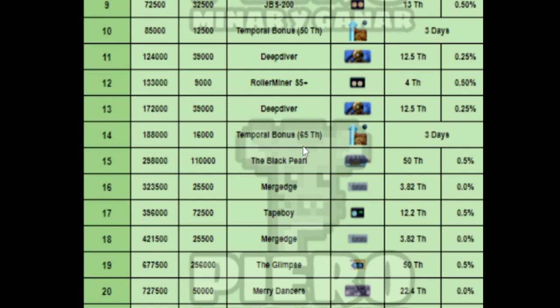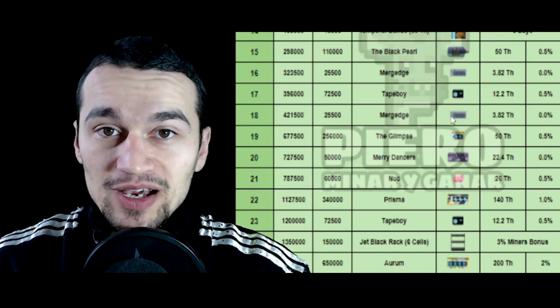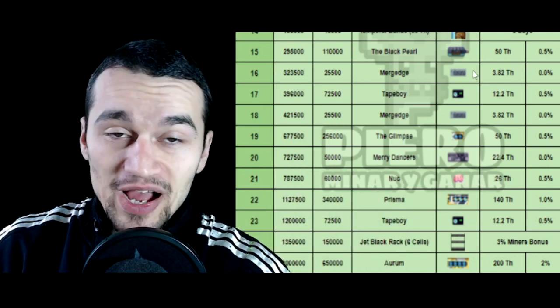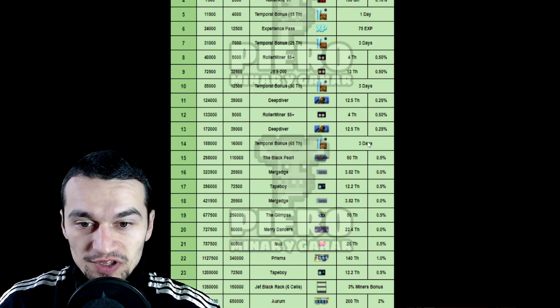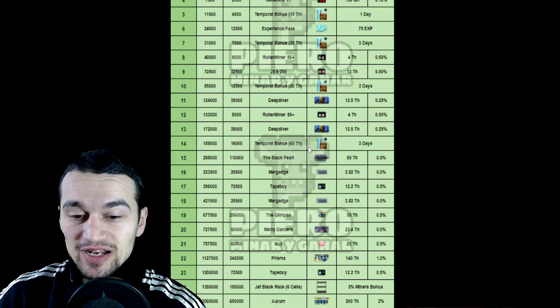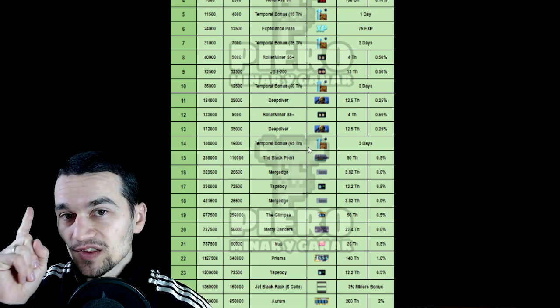You can see there is a Black Pearl. At level 15 a Merge miner, at 16, 17, 18, 19, 20, 21, 22, 23 more miners. A special Jetpack Rack with 6 cells on level 24, and an Aurum miner at level 25. As exciting as all these rewards are, even if you grind like crazy as a free player, you're not gonna be able to reach level 25 unless you use this strategy.